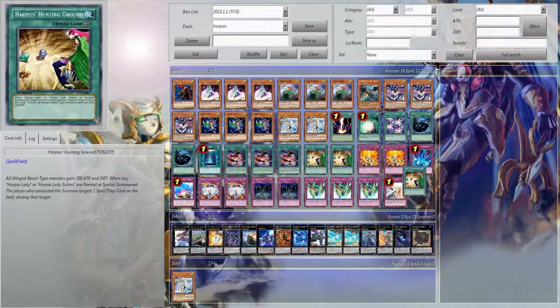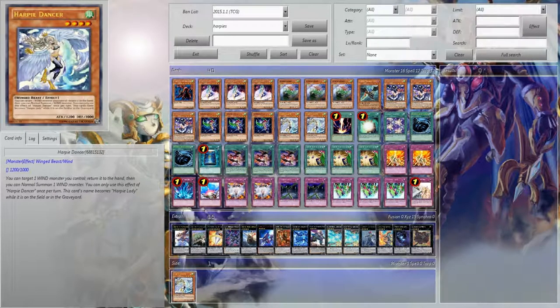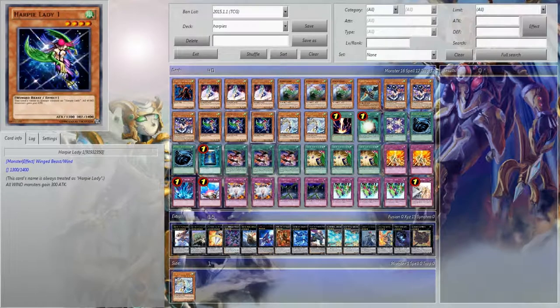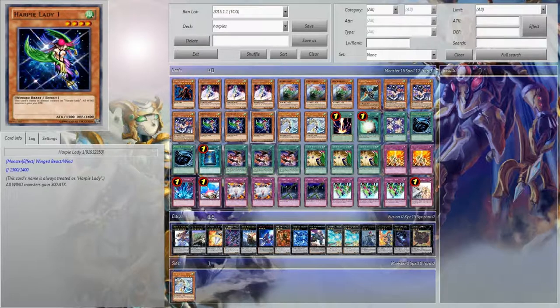If you don't believe Hunting Ground should be at three, you can just take one out and put a Snatch Steal right there, or put that third Dancer in — whatever your preference is. I put it in the side deck because I was trying to fit it in last night while building this. The build has been extremely good to me — extremely fast, extremely reliable, lots of power plays, and lots of ways of taking your opponent's life points out.